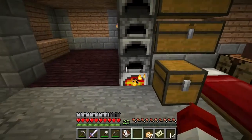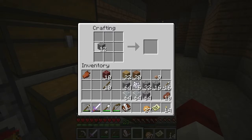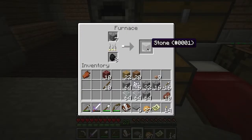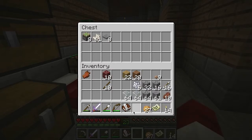We're going to need eight stone pressure plates. We have eight stone pressure plates. This is our project box — if we're going to do some projects, we'll have a little project box here to put our materials in.